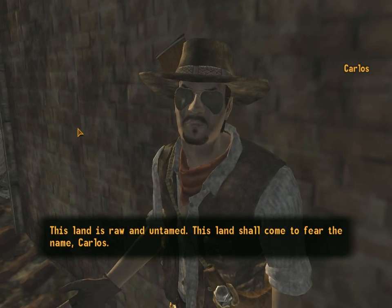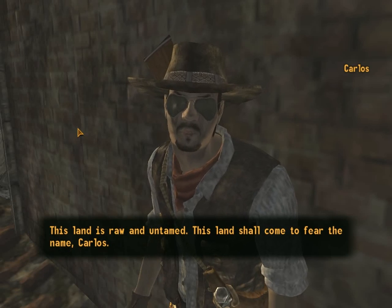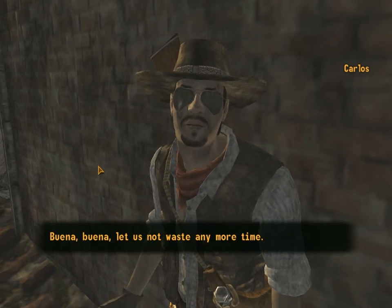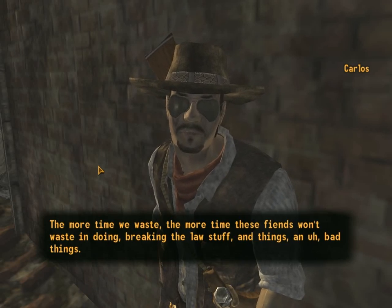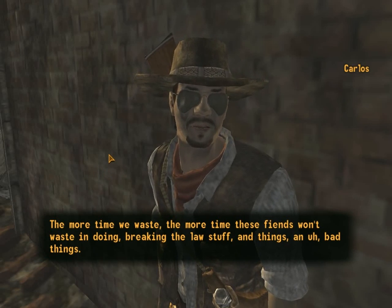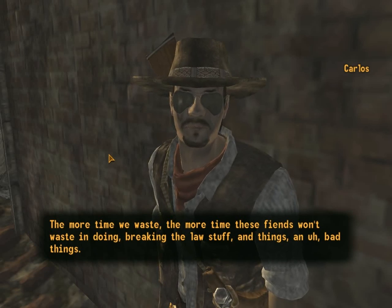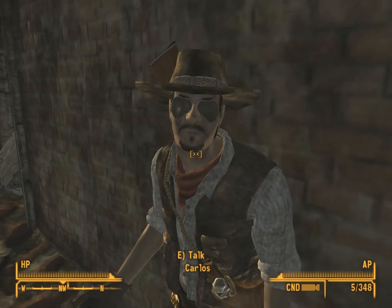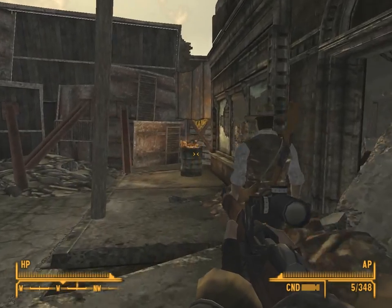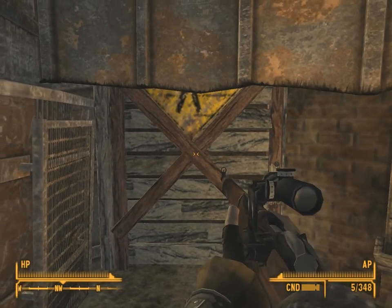This man is wrong and untamed - this man shall come to fear the name Carlos. So you're going to take care of them? Carlos waits for none, but Carlos cannot do this alone. Carlos needs someone to come with, to watch as he delivers wasteland justice. I could help. Good boy. Let us not waste any more time - the more time we waste, the more time these fiends have to cause trouble and do bad things. Let's roll, Carlos. He's outside.